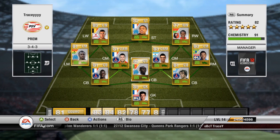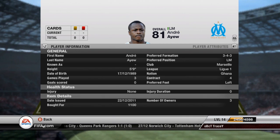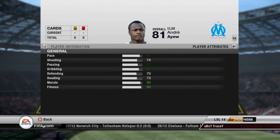At left mid I have a player from Ghana who plays for Marseille. He cost me 1100 coins, has an overall of 81, pace of 87, and dribbling of 82 — very good for a winger.